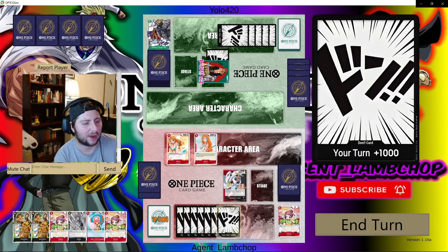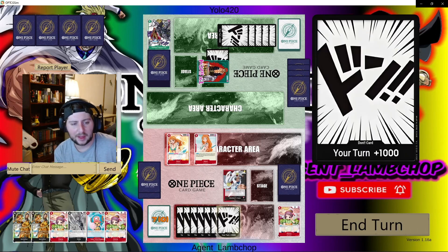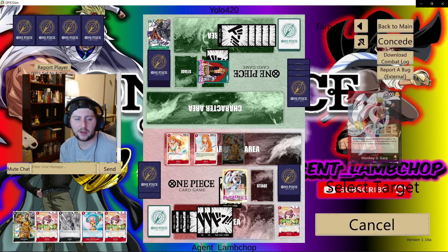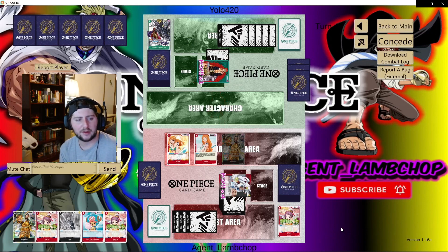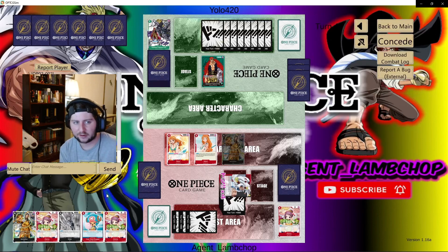We have two Otamas in hand for 2k counter-outs, a blocker Chopper, two Borsellinos, and the three-drop Koby. There's nothing on their board to really worry about clearing, so it's just about how well we can load up. I decide to go ahead and play the Borsellino just to be safe in case next turn they come down with something big. We use Nami to reuse a Don spent on Borsellino, load up on Garp, and swing. Realistically I probably should have swung into Nami with five and then swung with six on Garp to get two swings in, but we live and learn — it does keep the 2k Nami on board for a later swing.